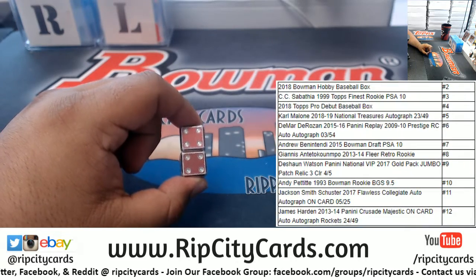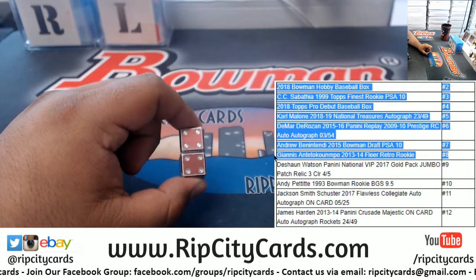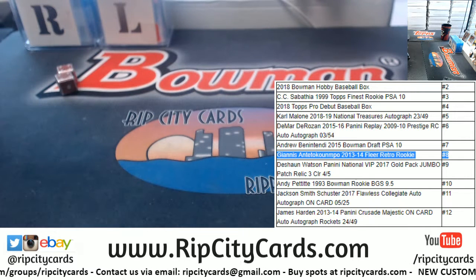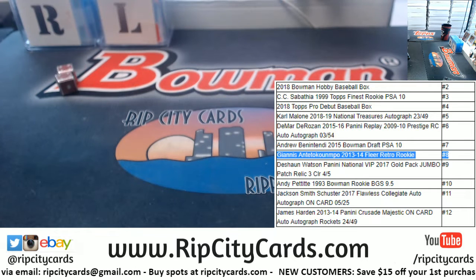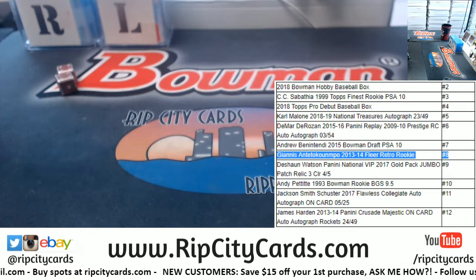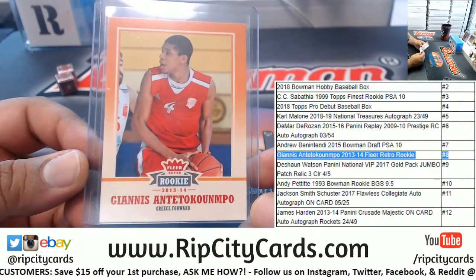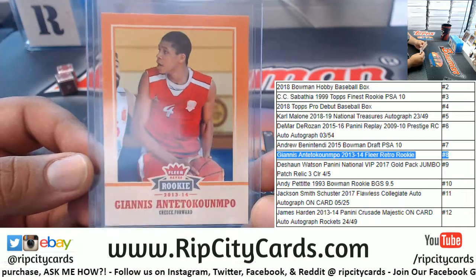And what do you win? The number eight spot is a rookie card. Let me find that thing — I know I got it here somewhere. I believe it's this one. Yep, check it out Scott — it is a 2013-14 Fleer Retro rookie card of Giannis Antetokounmpo.